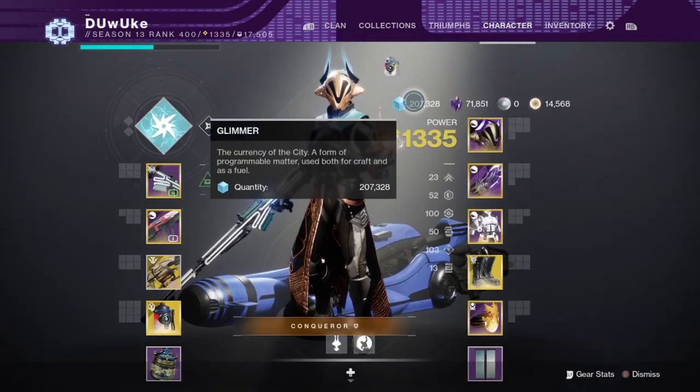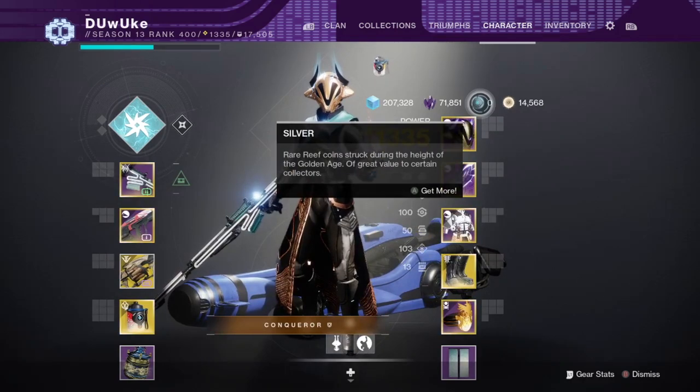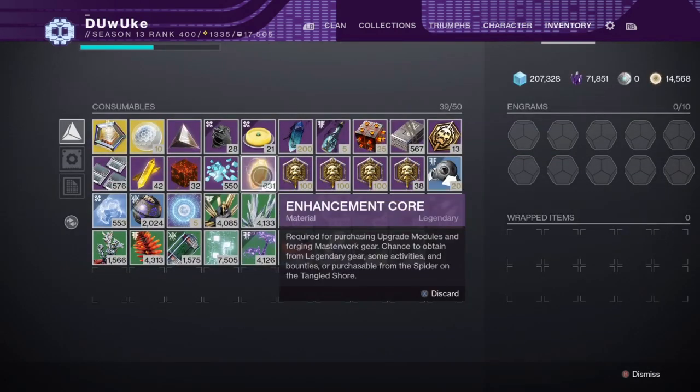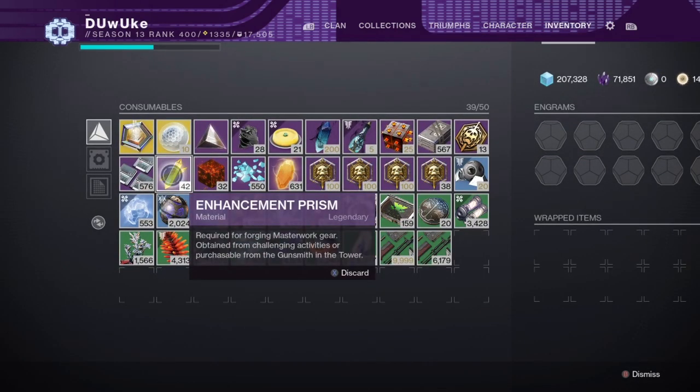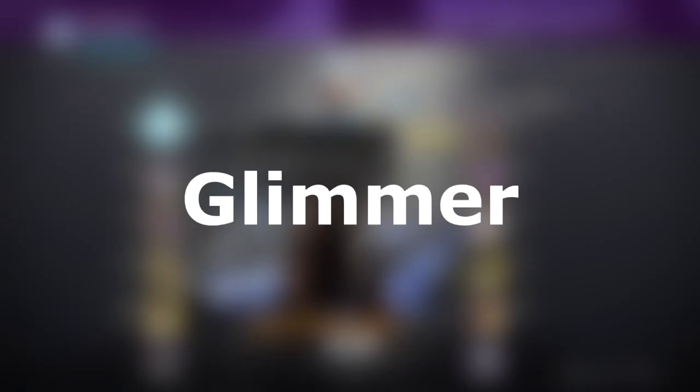The materials that I'm going to go over today are Glimmer, Legendary Shards, Bright Dust, Silver, Upgrade Modules, Enhancement Cores, Enhancement Prisms, and Ascendant Shards. First, we have the most common and one of the most important resources in the game, Glimmer.